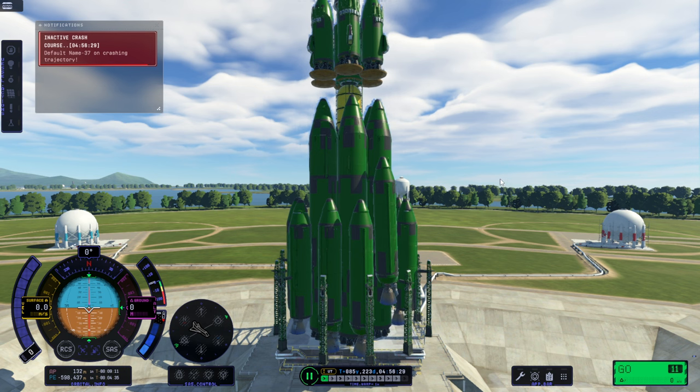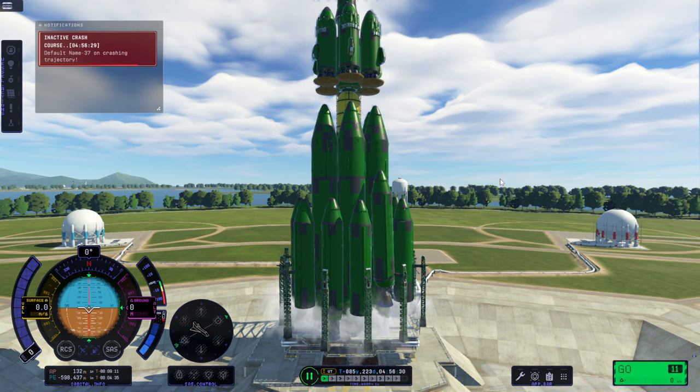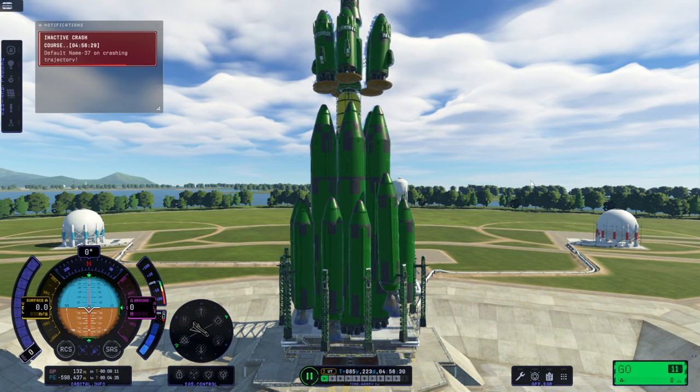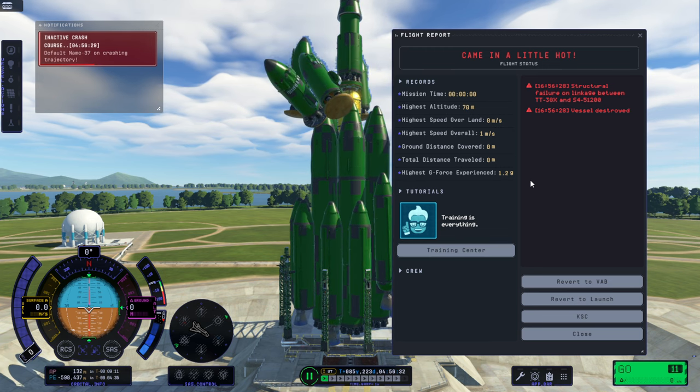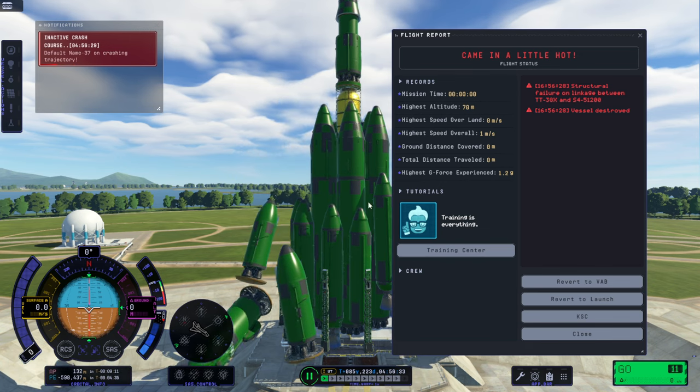I'll get to exactly how many parts once we add some extra struts for the actual launch. This is how the explosion looks when it decides to explode when we bring it out to the launch pad. And even though it's really, really slow, I think it is actually faster than it was before. It took a lot longer to explode and had a lot more lag.